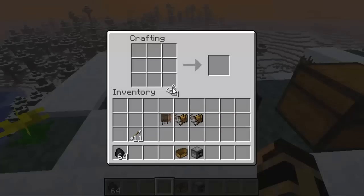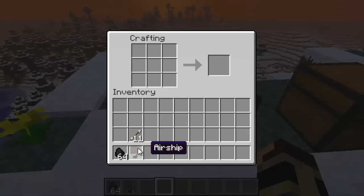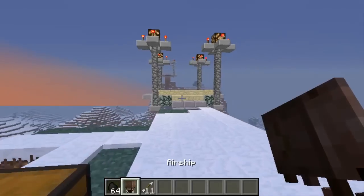Now it's time to make the airship. What you have to do is put one string in each corner, the engine on the side just like that, the bow at the bottom, a furnace in the middle, and a balloon on the top — and boom, you get the airship. I'm just going to grab these arrows to show you something that's wrong with this mod.